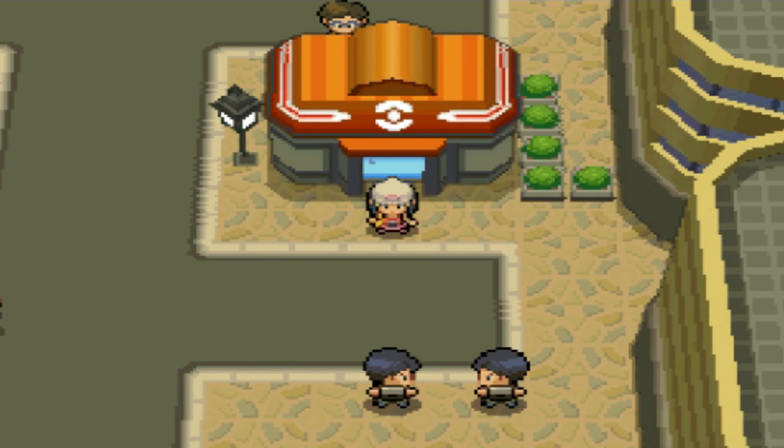Hello, welcome back to another fun video for Pokemon Diamond and Pearl. Today we're going to be going for Caterpie. Caterpie is a dual-slot Pokemon that you need to have Pokemon Fire Red inserted into the bottom of your DS for this to work.